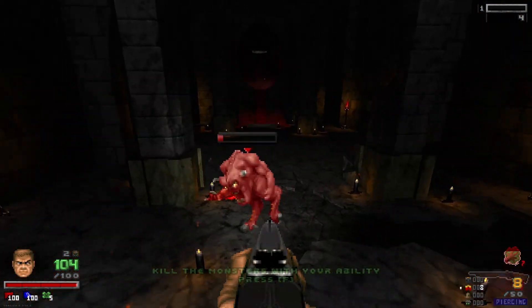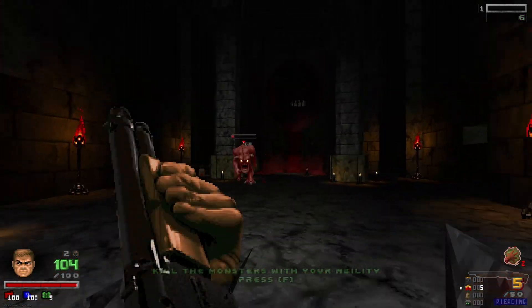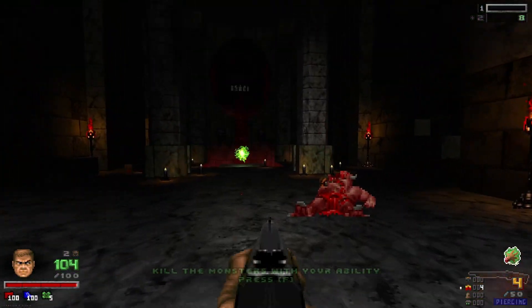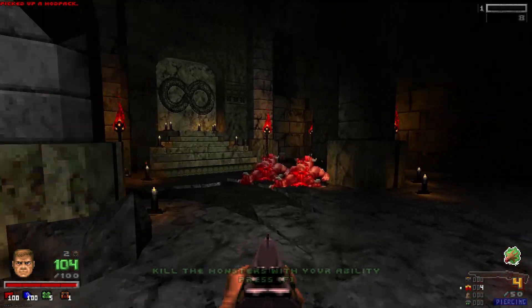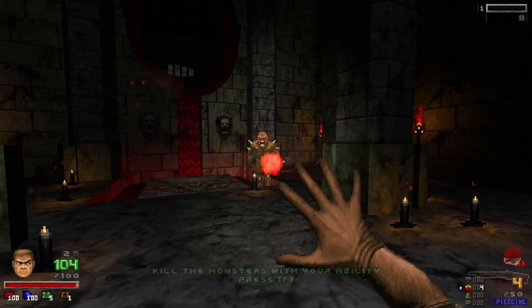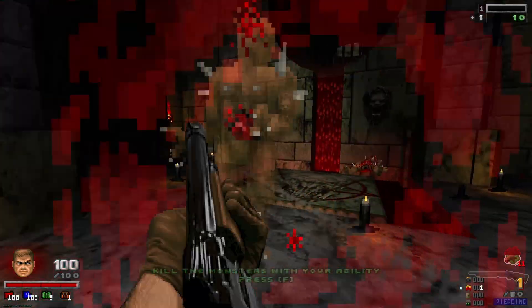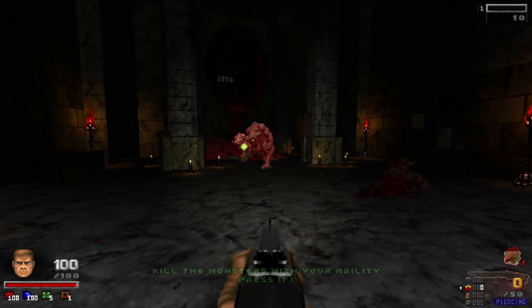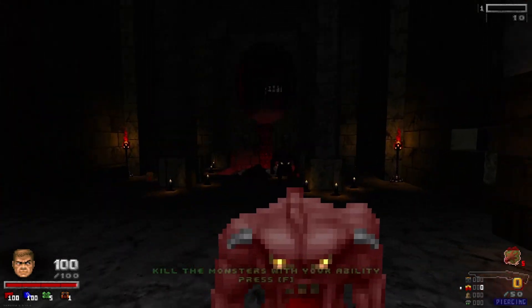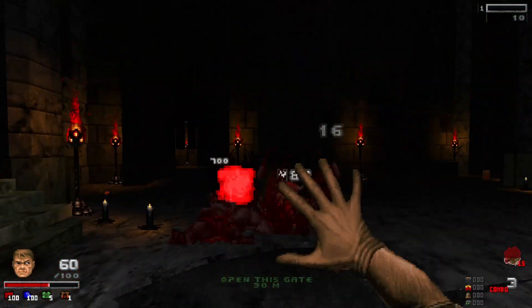There are like 160 items — a bunch of them are passive and like 40 of them are active items. So like this Hand to Baron — look at that. You can't tell me that's not super cool to have in Doom.